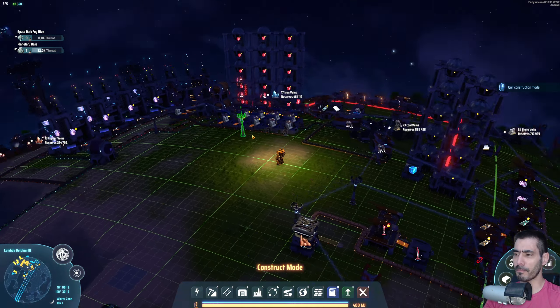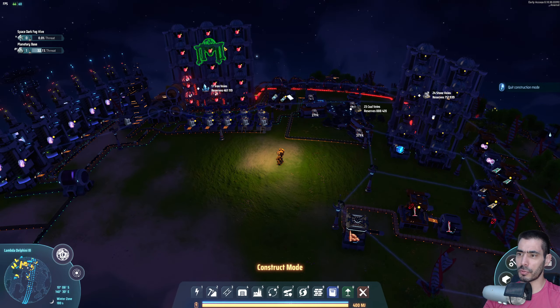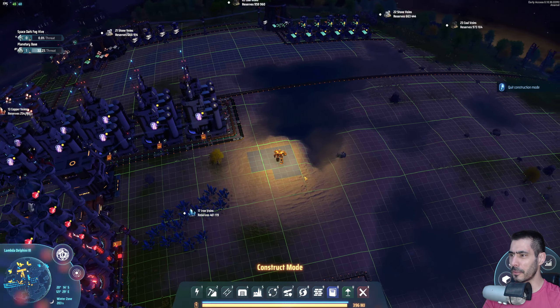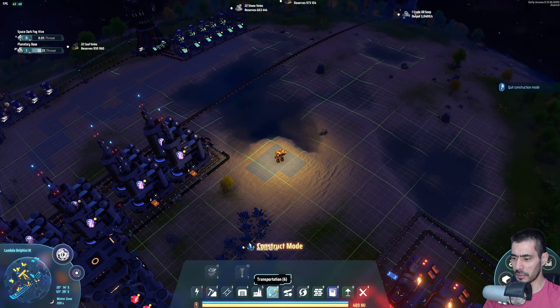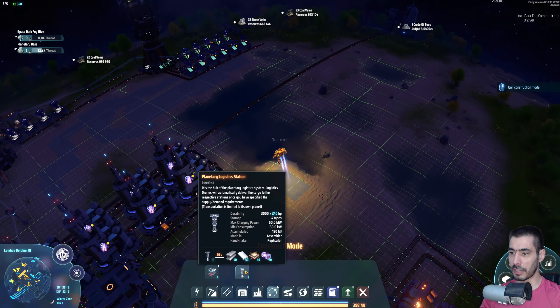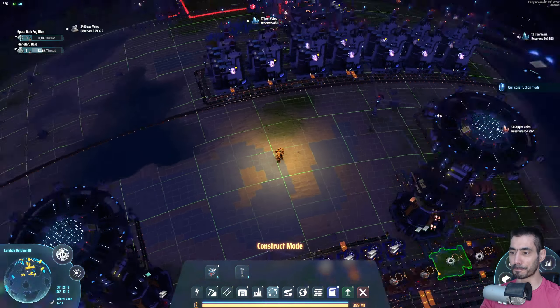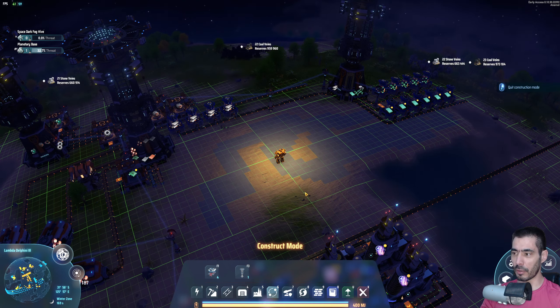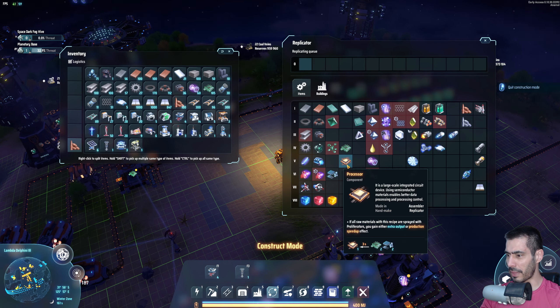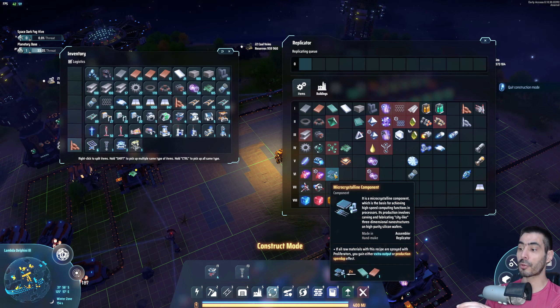We're still making red cubes, which is fine. So I know now — I was trying to make logistics stations. Let's hope that that was what I was going to do. We have that, which is great. Now I need to find my buildings — we need to make processors.